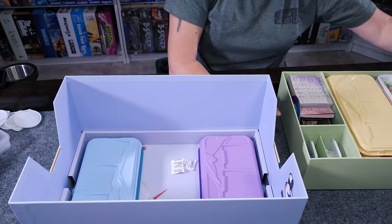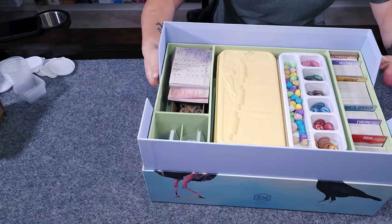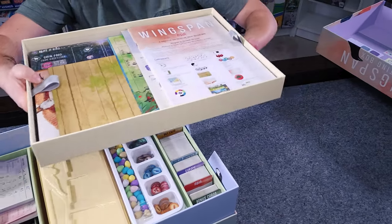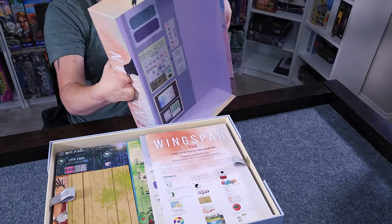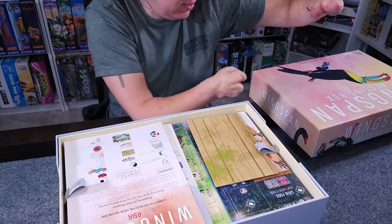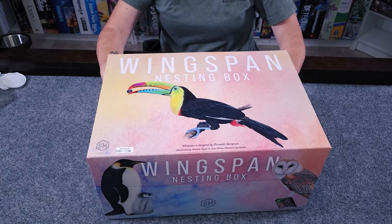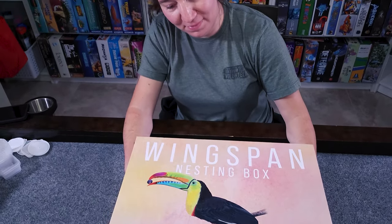It would have been nice if they'd made this bottom insert out of the same material as the rest of the box, especially since they did print the bird on it and it's useful. But anyway, we put the empty card trays in the bottom, then the middle section slips in there beautifully, and then finally we put this top part on. This whole thing is going to weigh more than me by the time we're finished. Look at that — isn't that pretty. All the birds put together, all pretty when it's done.